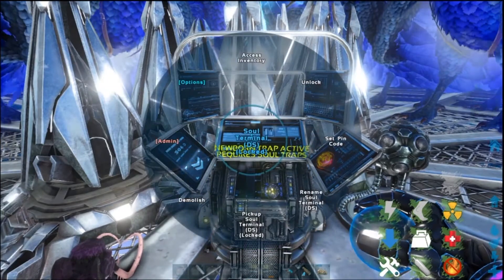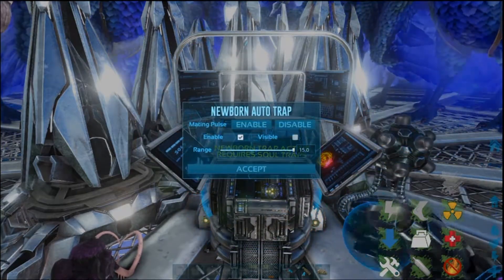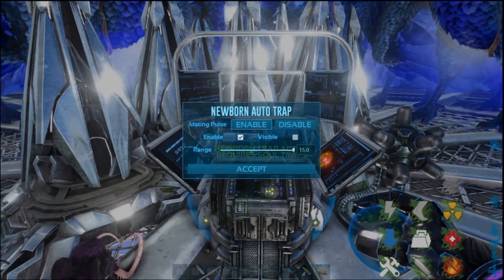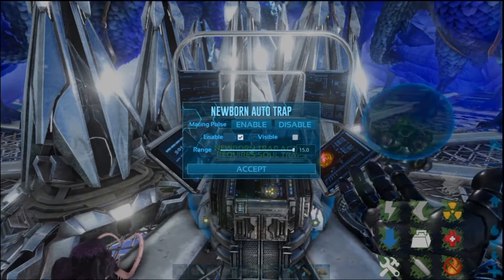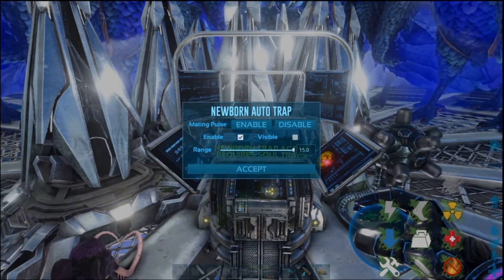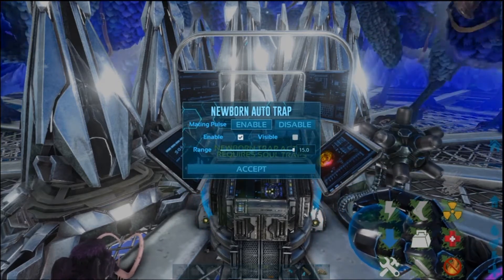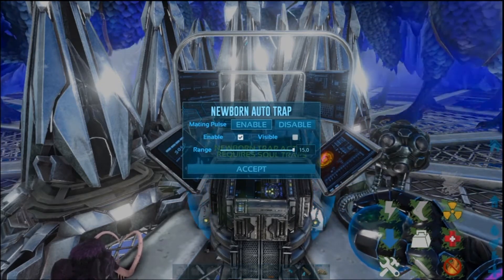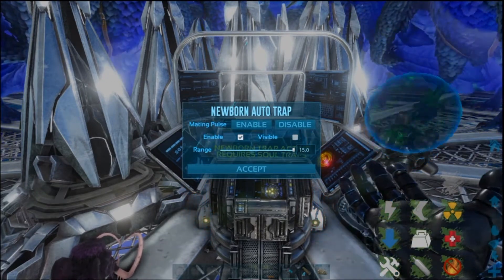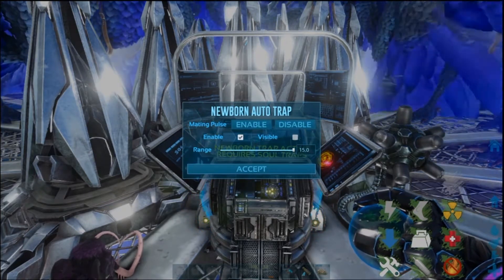Just hold E, go to Options, Newborn Auto Trap, and make sure you enable this first and then enable that to make them mate. If I hit Disable, they will stop mating and go back to not mating. If you put an animal out after you hit Enable, it's not going to mate — they have to be out already when you hit Enable. Because it's just a pulse, just like the mutators. You can actually leave this on at all times, and then when you want them to mate, hit Enable.